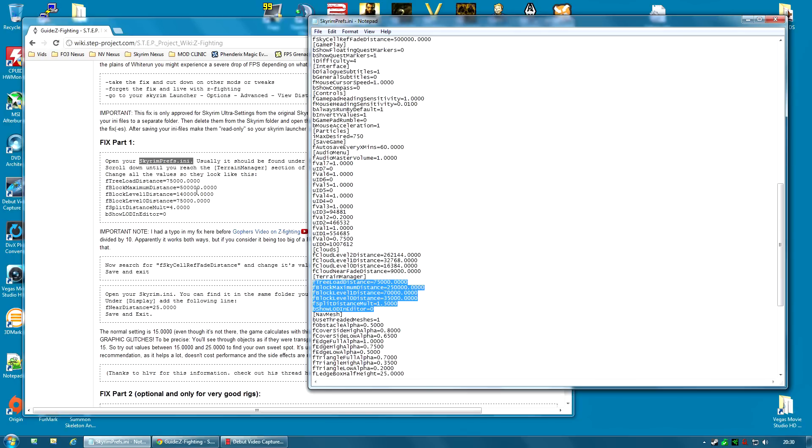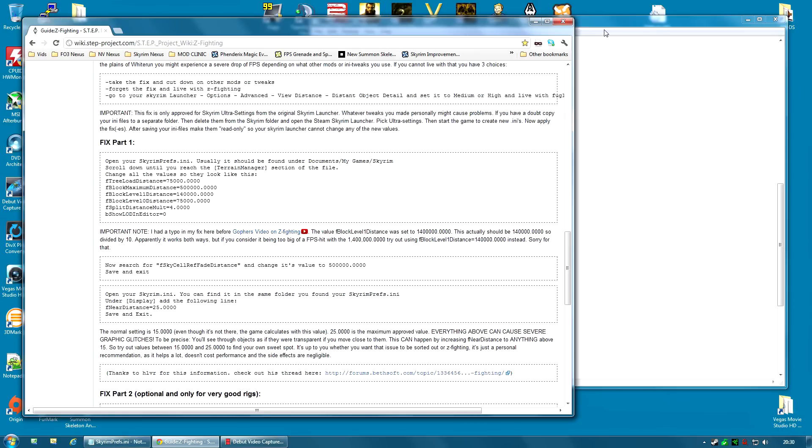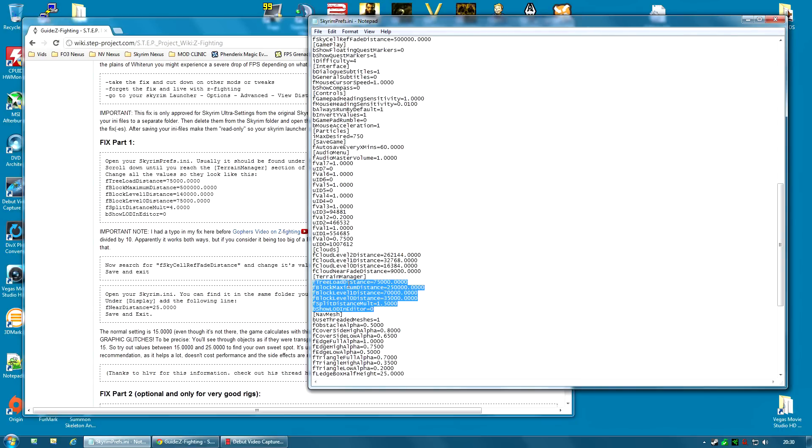One thing has actually changed since the last video in this section as well. The fBlockLevel1Distance was set at 1.4 million, and that was apparently a typing mistake, so it has now been changed to 140,000. I'm going to grab that section — Control C, or right-click and copy — and then select the same block in my SkyrimPrefs.ini and paste. That has pasted those values in.